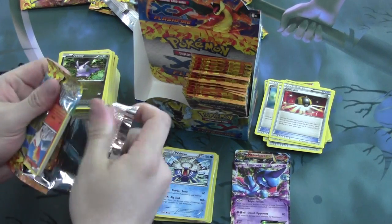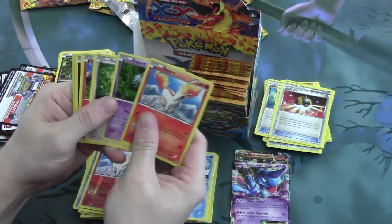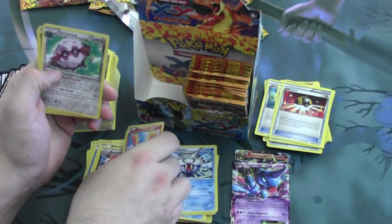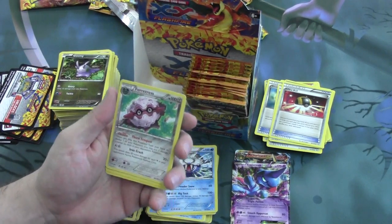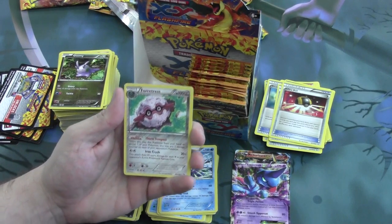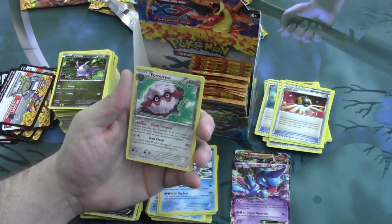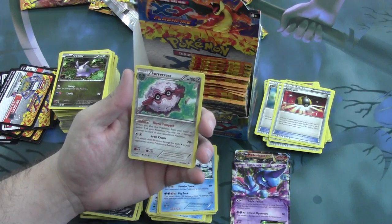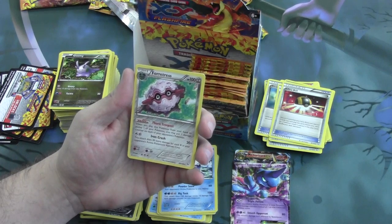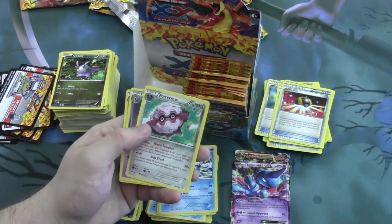Moving right along. We have a Reverse Scrafty, another Reverse Rare. And a Forretress. When you play this Pokemon from your hand to evolve one of your Pokemon, you may put one damage counter on each of your opponent's Pokemon. And Iron Crash for 2 colorless: 20 damage plus 20 more for each energy in your opponent's active Pokemon's retreat cost — so the bigger it is, the harder it falls.